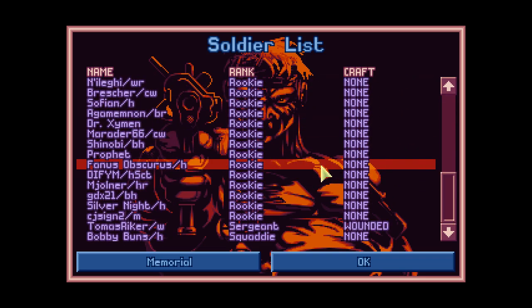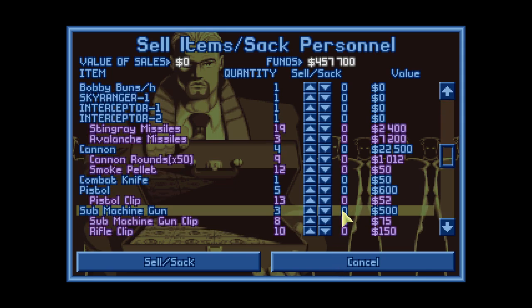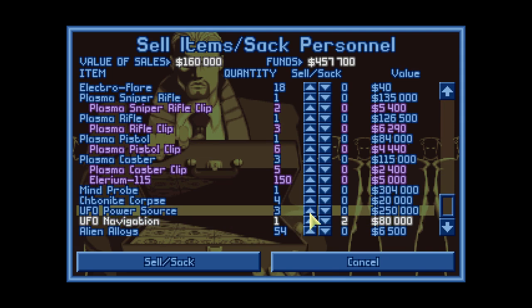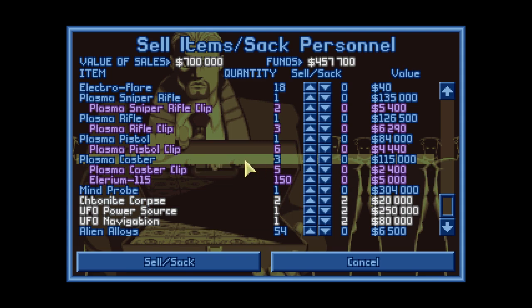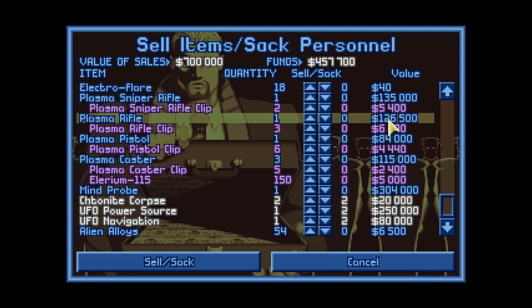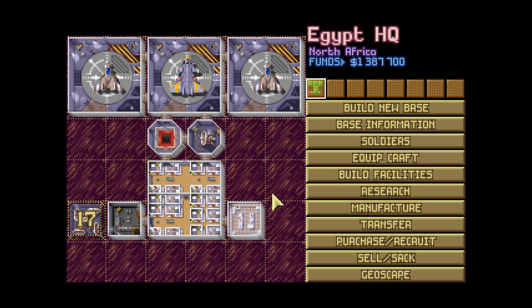So that's all 40 soldiers on my list for now. We haven't sold our loot yet, so let's sell the navigations and power sources — that gives us a lot already. Two corpses, that's fine. Plasma caster — what is a plasma caster? Isn't a caster somebody who casts spells? Anyway, it's obviously some sort of weapon. They are quite expensive, comparable to a rifle. We'll sell two because it will probably take a while until we can research them, and we could use the money. We now have 1.3 million in the bank.